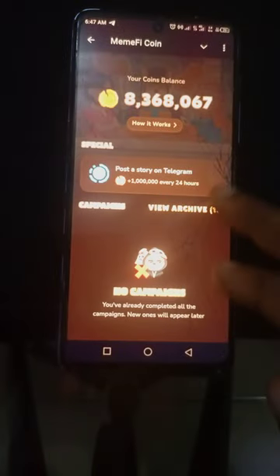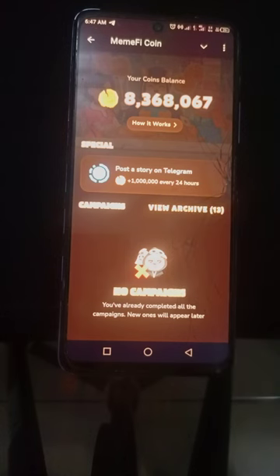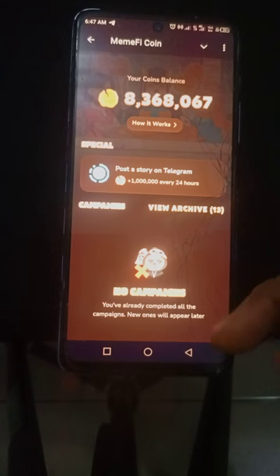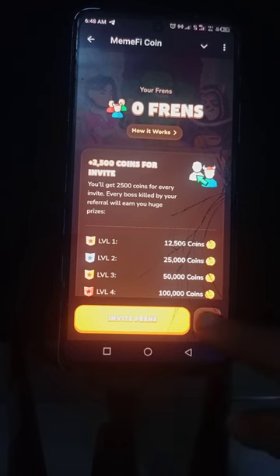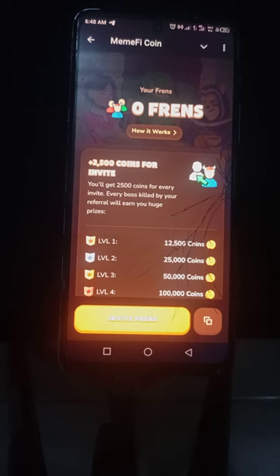There's an N button here — if you click on it, it shows you campaigns. This one is asking me to post a story on Telegram, which I think is for people that have the premium package on Telegram. The campaigns will show here — any new campaign you complete gets you more coins. It says no campaigns available, all completed, and new ones will appear later. The invite link — if you want your invite link you just click on it and copy it, then send it to whoever you want.